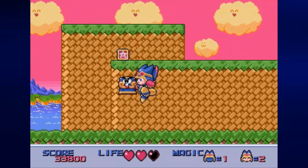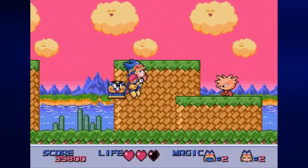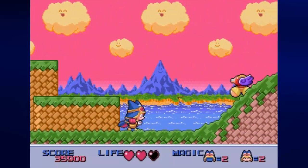Inside this backpack, which usually contains an item and can also be used as a weapon, is a little pentagram, which allows us to get one more charge for our magic.